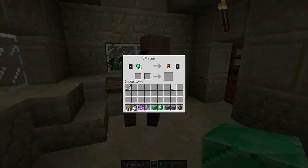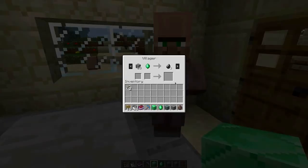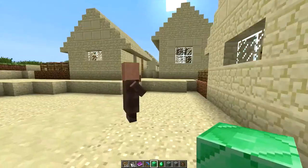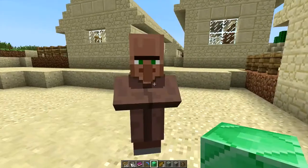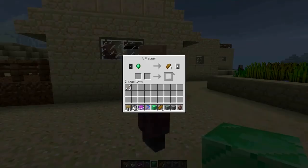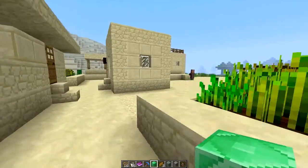You can trade with villagers now. This is something great if you've got a village set up in your world. Sometimes they'll rip you off — like, I could've just got free bread for an emerald. But it's interesting. They also change what they sell, so now it's 18 wall for one emerald, which is pretty cool.